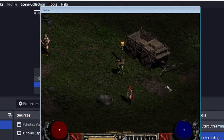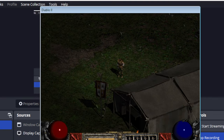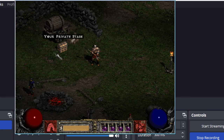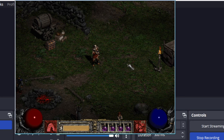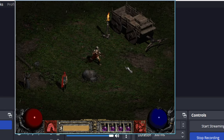We don't highlight the Barbarian because he probably has Battle Orders on and so his life bulb — 2026 out of 1,323. So if you mouse over his character like this...